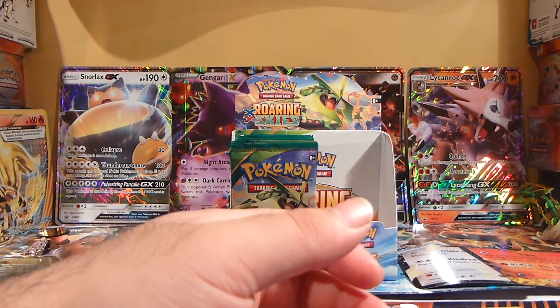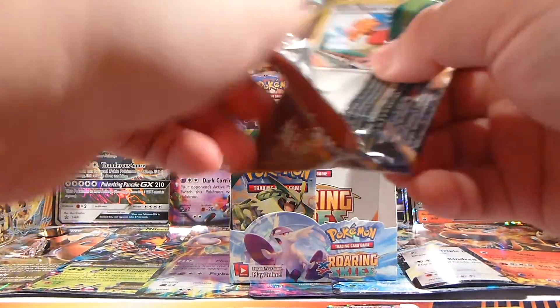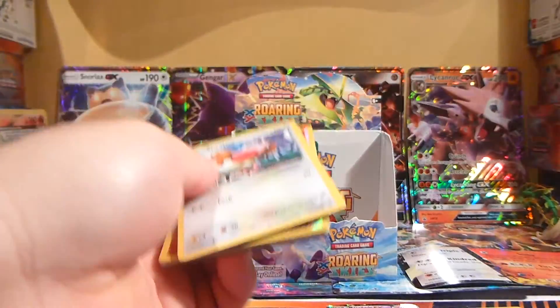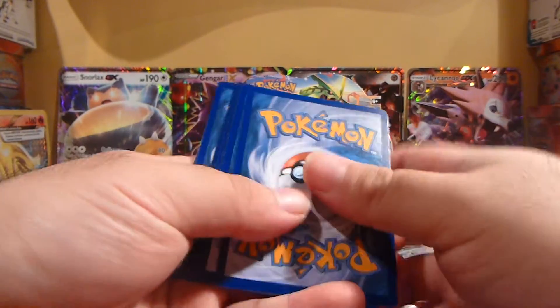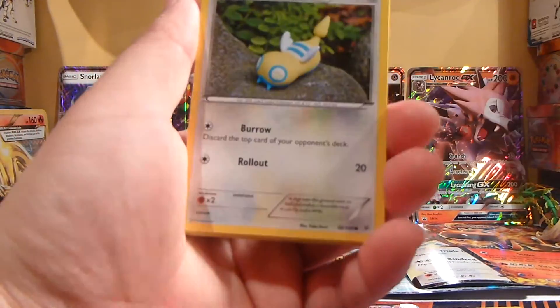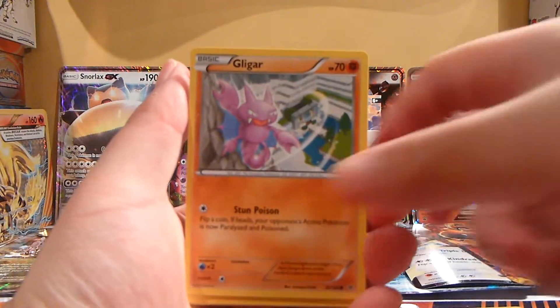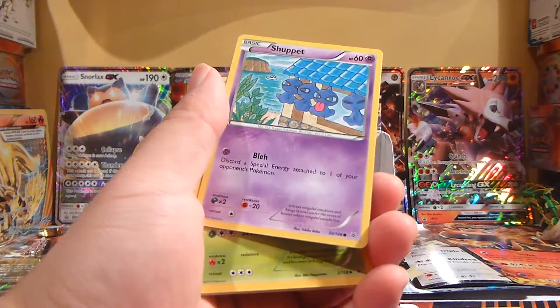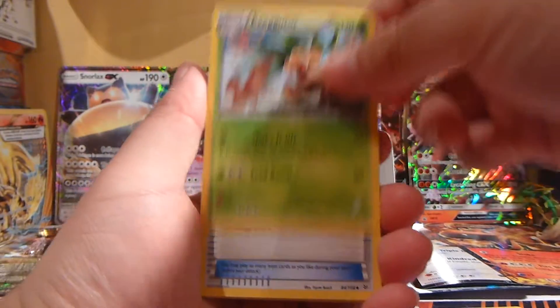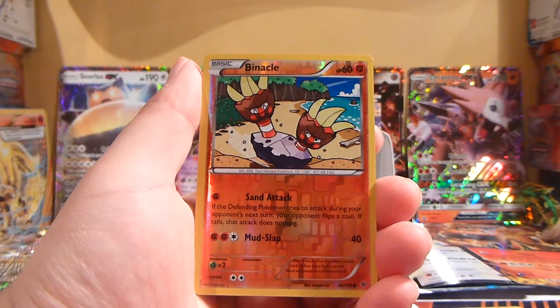Four more packs left on the right side. Just love the sound of opening these packs. Sparrow, Dunsparce, Voltorb, Gligar, Shuppet, Executor, Hidden Scarf, Shogon, Binacle, and a Victini.